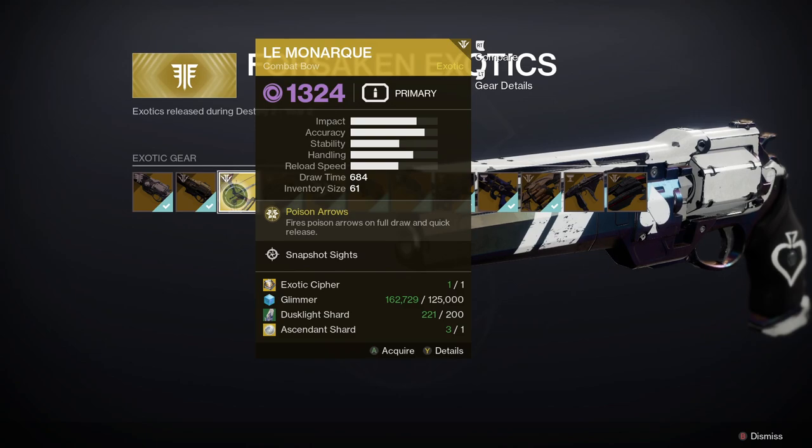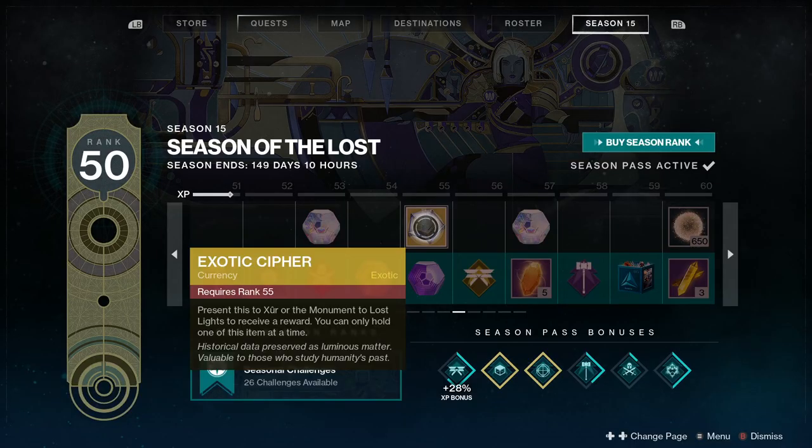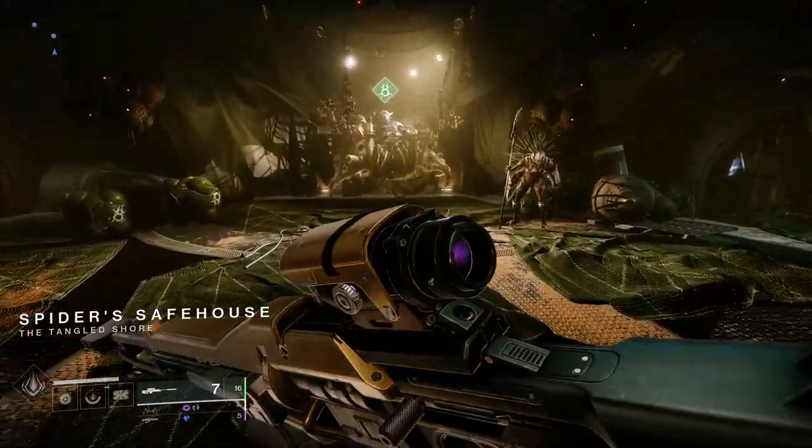Le Monarch is going to cost you one Exotic Cipher, 125,000 Glimmer, 200 Dust Light Shards, and one Ascendant Shard. You can get an Exotic Cipher from the season pass, or you can complete the quest from Xur — he's around from Friday until Tuesday. I do a guide on Xur's location each week, so make sure you subscribe and hit that notification bell.